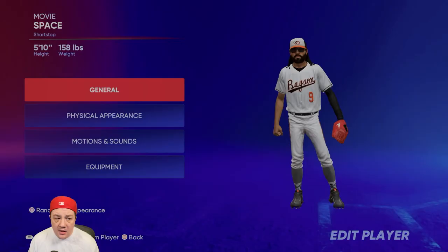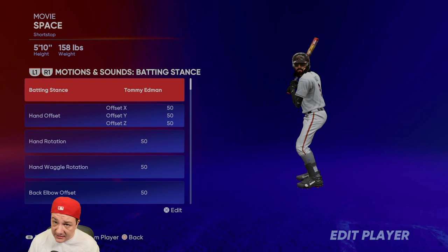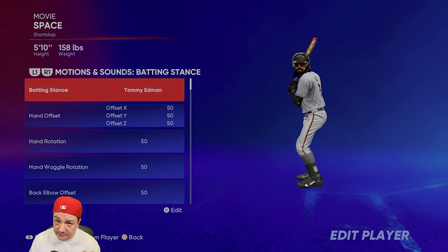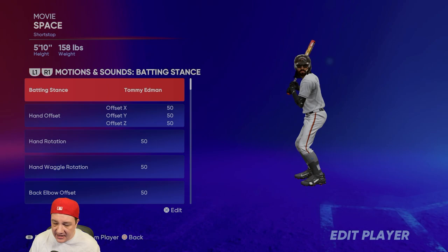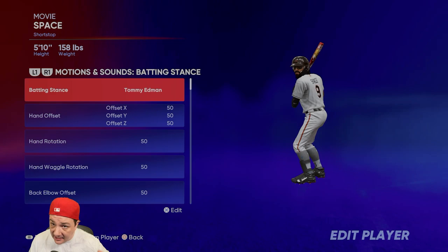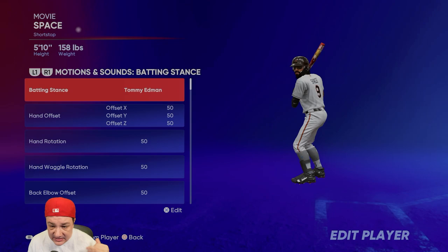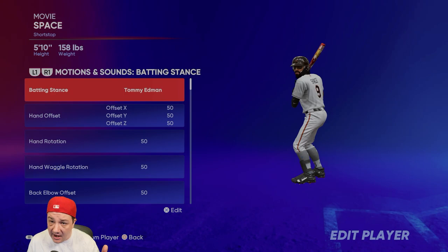For my player appearance, I'm 5'10", 158 pounds. For my stance, I use Tommy Edmund's stance. I'll link a video at the end with all the best swings. I made him 5'10" because when he's at his actual 185 pounds his player model doesn't look like Tommy Edmund, so I dropped the weight way down. If you really like a swing, I recommend making your player the same height and weight as that card so the hitting animation matches.